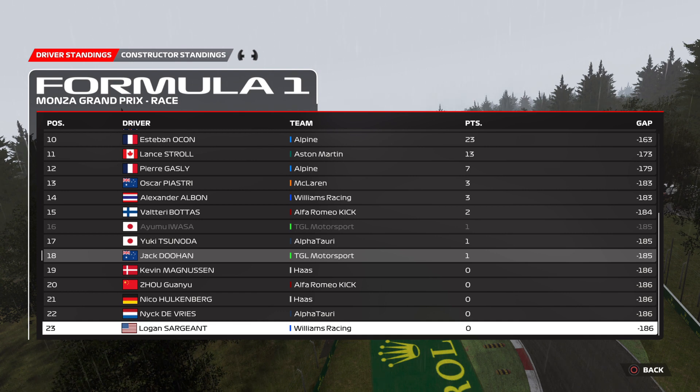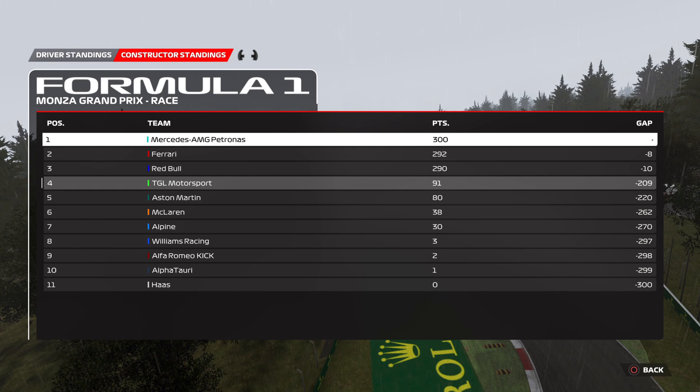In the constructors it is still Mercedes out in front, Ferrari 2nd, Red Bull 3rd, we are there in 4th just ahead of Aston Martin, McLaren, Alpine, Williams, Alfa Romeo, Alfa Tauri, and Haas - still the only team not to score any points, but I am sure their day will come. Doohan moves up the championship to P18 - good job from him there. Anyway, thank you guys for watching - if you enjoyed please go ahead and like and subscribe and I'll see you guys in the next video.